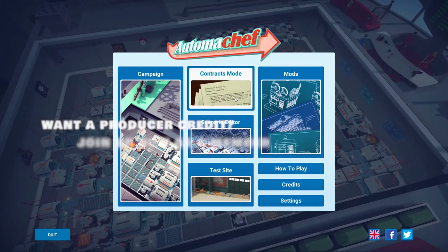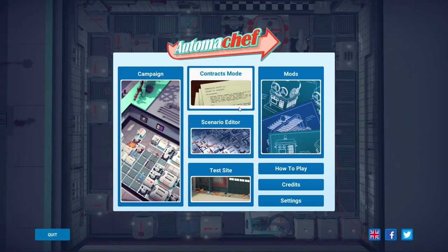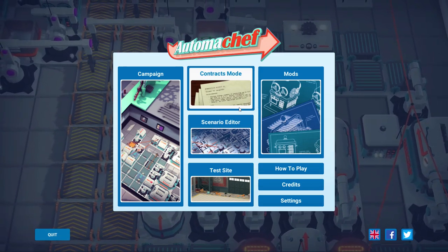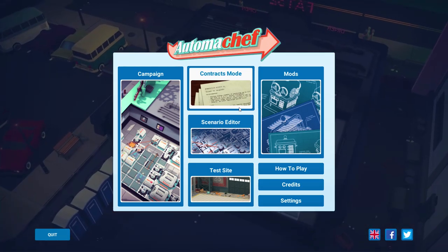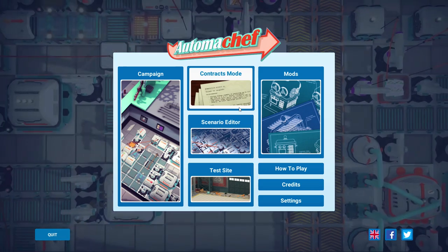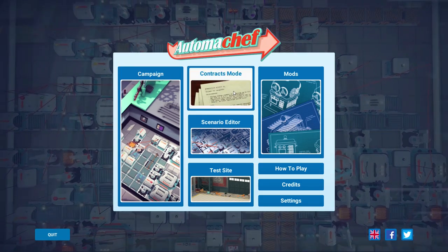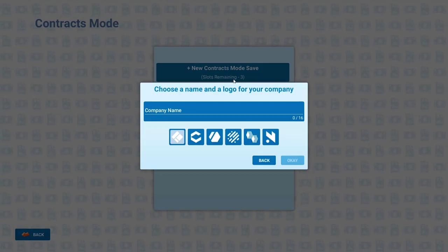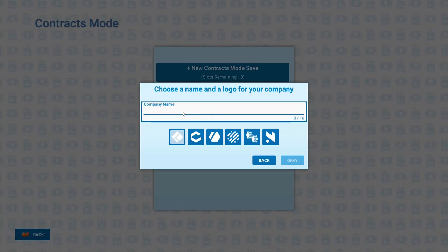Contract mode is essentially an amalgamation of the campaign mode, but you can sort of pick and choose what you do. I believe you have an external tech tree set up as well, so you can tech up and build your business worth. You're basically getting contracted out to certain companies to fix their kitchens — very close to campaign mode but with a little bit more meta progression.